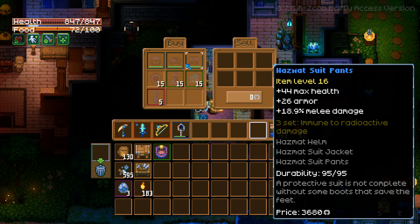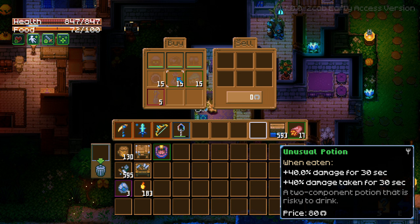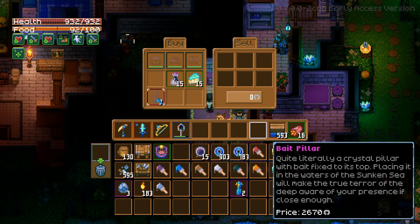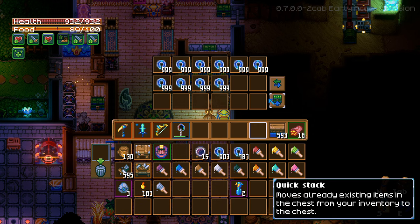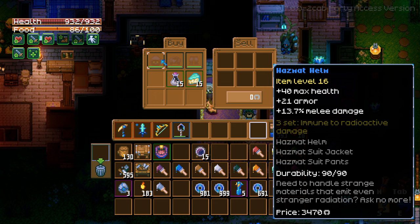Oh nice — this hazmat suit makes us immune to the radiation. That's really good. Oh, this is where we can buy the geode wall displays. Unusual potion — 40% damage but also 40% damage taken. And this is the bait pillar — oh yeah, we need this. We can only buy two of them. They are quite expensive so it's good that we have so much money. I'd rather have equipment that does whatever this suit is gonna do. We don't even have enough on us — you know what, screw it. You can keep your hazmat suit, mate.